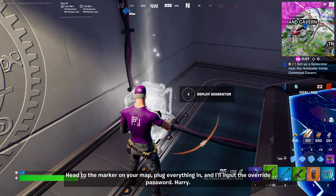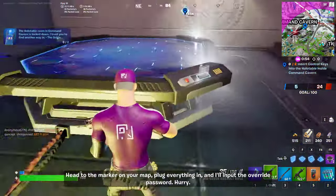Head to the marker on your map, plug everything in, and I'll input the override password. Hurry.